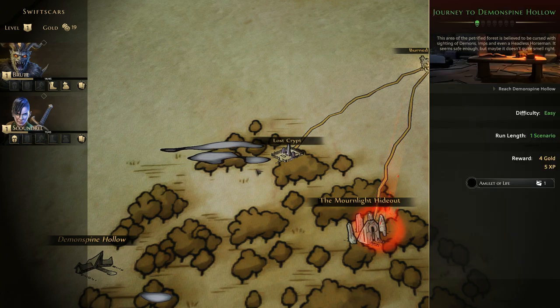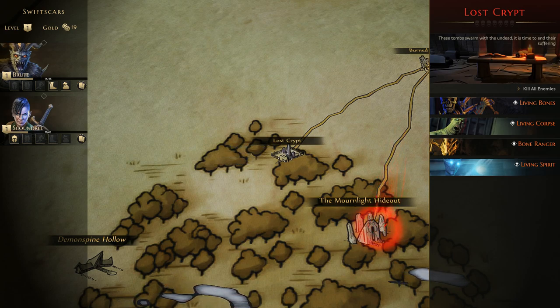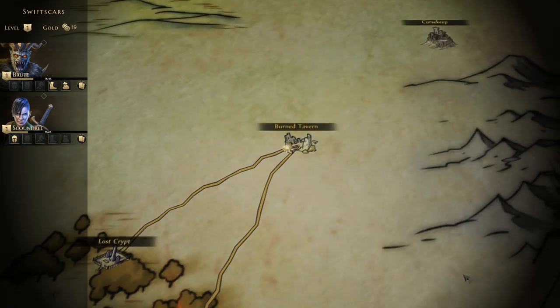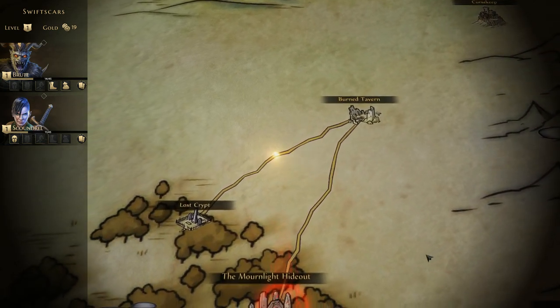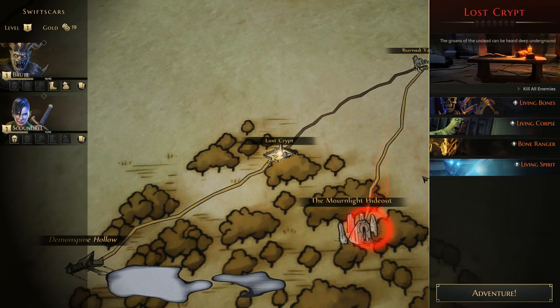Although we're going to Demon Spine Hollow, we have to get through the Lost Crypt first. These tombs swarm with the undead — it's time to end their suffering. We will be facing off against living bones, living corpses, bone rangers, and living spirits. Hopefully we'll be able to get through them. Sometimes when we're traveling we'll have an encounter which can affect our gameplay.